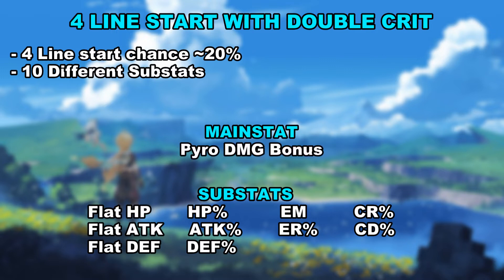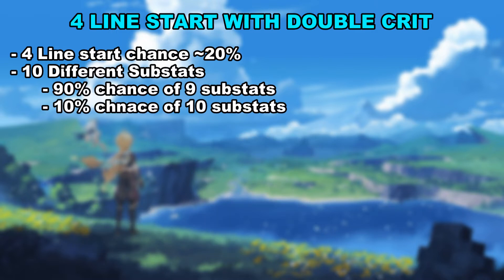However, a pyro damage bonus goblet, for example, will have 10 substat options, because pyro damage bonus is not in the possible substat pool. There is a 90% chance that the piece will have a normal main stat — one in the substat pool — and a 10% chance that it will be a main stat not in the substat pool, for example elemental damage bonus, physical damage bonus, and healing bonus.